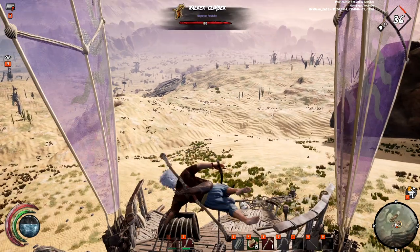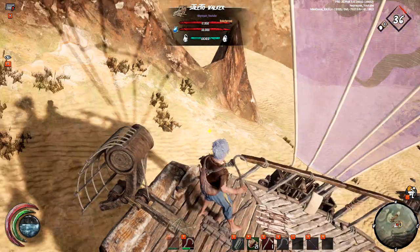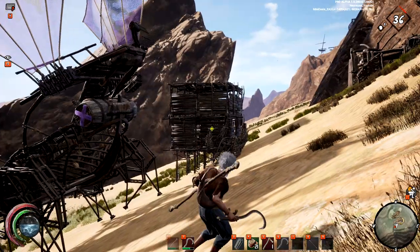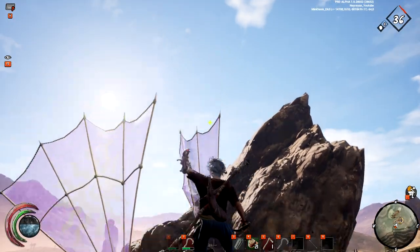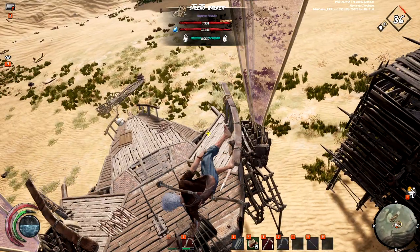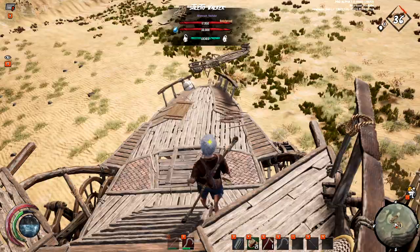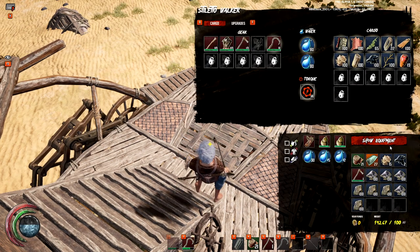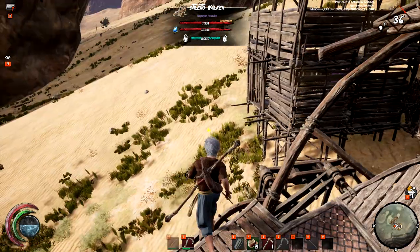That was a bit laggy but you get the general idea. The point is that you can board your walker in just a fraction of a second. Because I'm very heavy it takes a little while longer. Now let's transfer some cargo - as you can see in my walker I stored some of the most important things and things I wanted to be close to me.